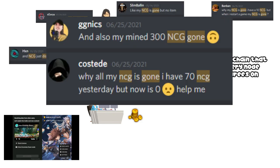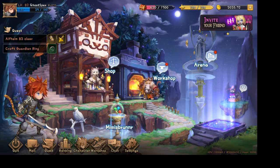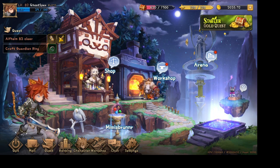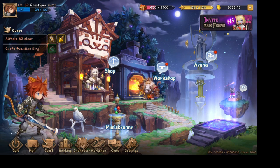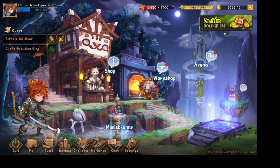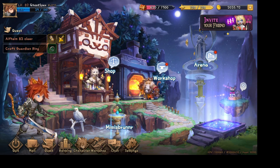The other blocks are rejected and orphaned. When that happens, the NCG which you thought you mined is lost together with the orphan blocks. That's why if you don't have a fast computer and network, your blocks may be orphaned. I hope this issue will be solved by the team at Planetarium in the near future, so that every player has an equal chance to get NCG from playing the game. I hope my oversimplified explanation helps — if you have further questions, feel free to leave a comment or ask in the Planetarium Discord channel.